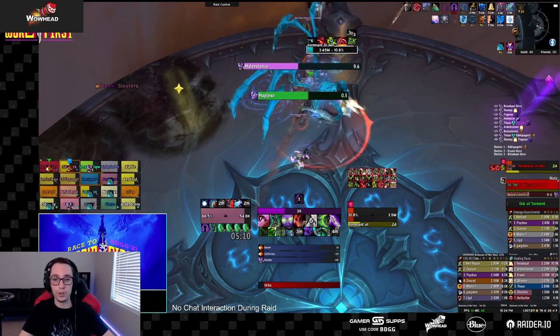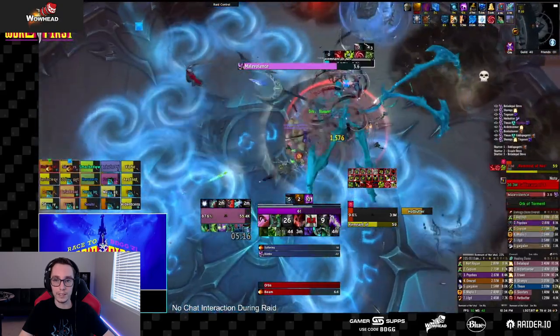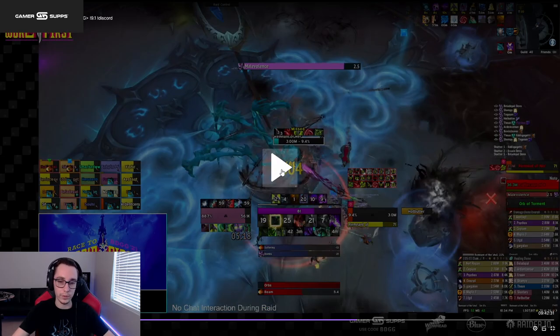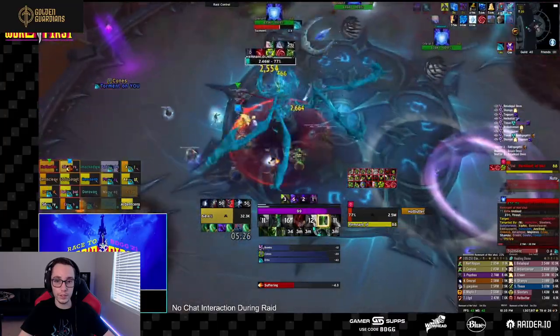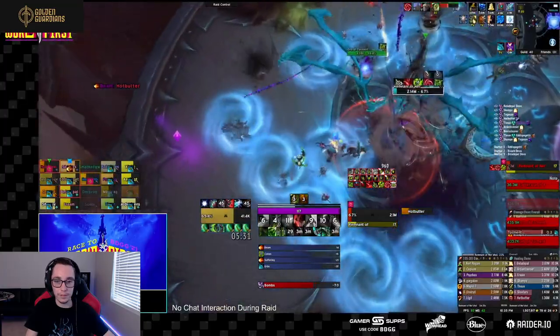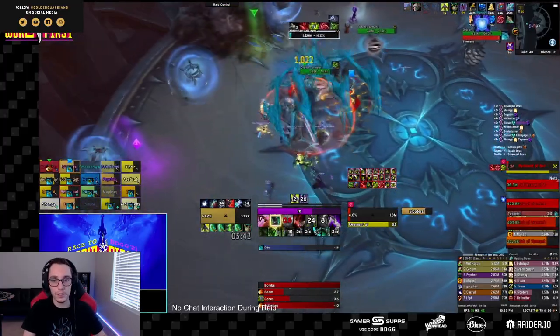In the last phase there's an additional step: after the dispel knockback, you have to move and stack your whole raid behind the piece of armor that has the debuff — you can see the animation on it. That debuff times out and knocks everyone back. From there you just kill the boss. There are no more mechanics, just a lot of damage from the warps. Kill the boss and you're good to go.